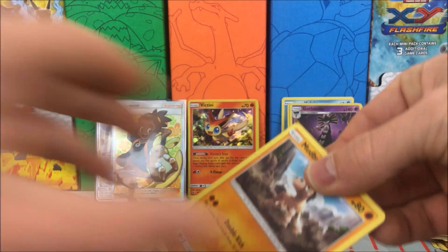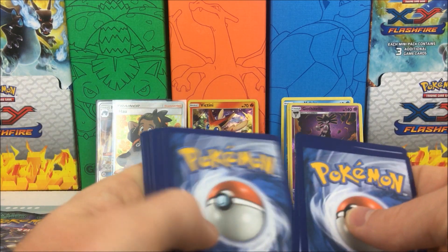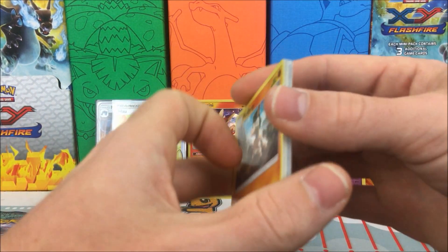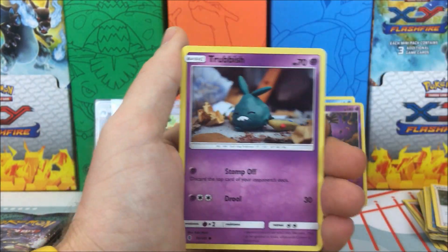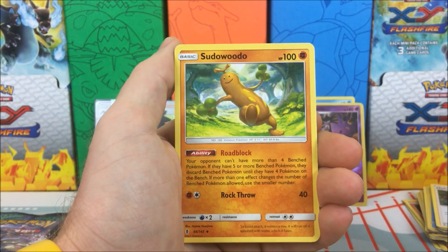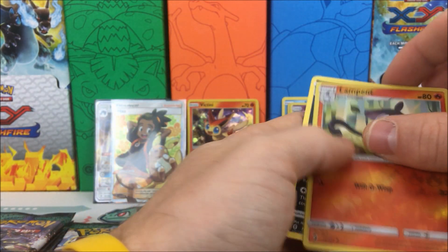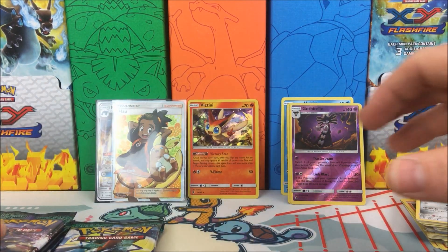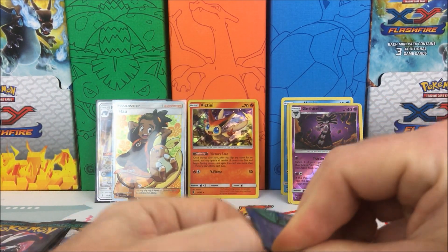I don't know if I should expect anything else out of here — go ahead and take a code — because we've already gotten some pretty good stuff. We've got a full art, a GX, a holo, two reverses, all those. We have a Mudbray, Lullaby, Geodude, Machop, Trevenant, Petilil, Metal Energy, Rescue Stretcher, Psyduck, Magnemite, Lampent reverse holo, and a Honchkrow regular rare — which is a pretty good regular rare.